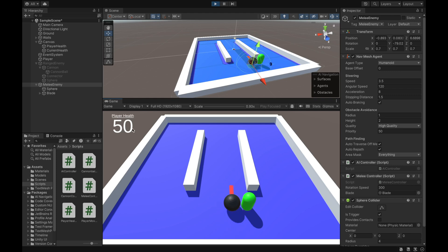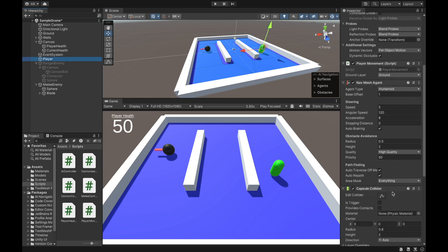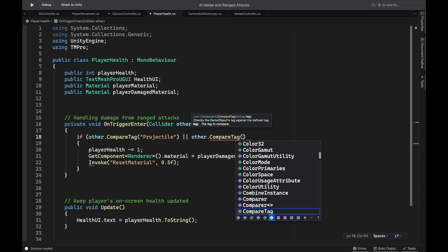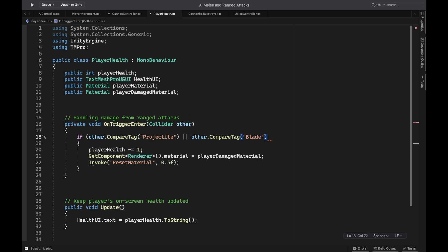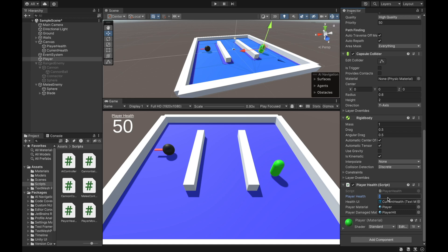Something you'll notice is the player health is not going down — that's because the blade doesn't have a tag of 'projectile' since it's not a projectile. I need to update the player health script so it also reduces health when the player comes in contact with a blade. In the if statement conditions, I'm adding an OR check for the tag 'blade', so whether it's a blade or a projectile colliding with the player, it will run the damage logic. I save the changes, go back to the Unity editor, check my public variables since the player health reset, set it back to 50, and now we can give it another test.